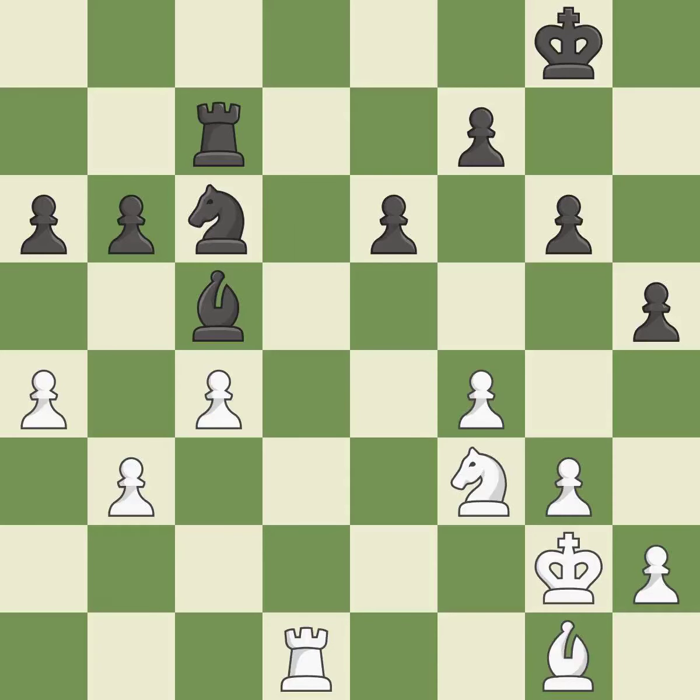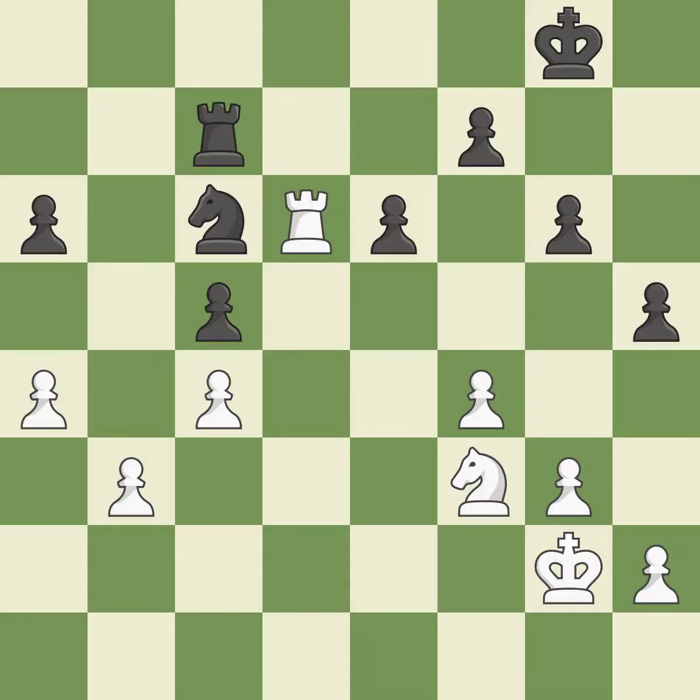It is a fair deal after all captures. This keeps the material balance in check. Recaptures — black is equal at this point in the endgame. This enables the adversary to remove the king from the rear rank and activate it — it is incorrect. This misses a chance to move the king out of the rear rank and activate it — it is incorrect. There was only one good move in that position — it is a miss.